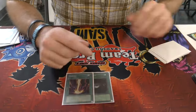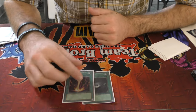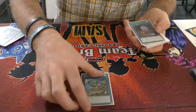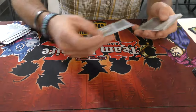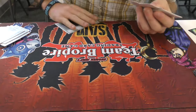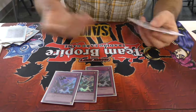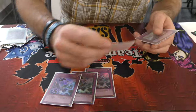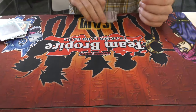One Dark Hole and one Raigeki. Dark Hole was at two but I traded one out for another Veiler. One Reinforcement of the Army. One Wonder Wand — to draw because it's all Spellcasters. Normal summon that and it's stupid good. Double Strike. One Solemn Warning and one Solemn Scolding. That's 40 cards.